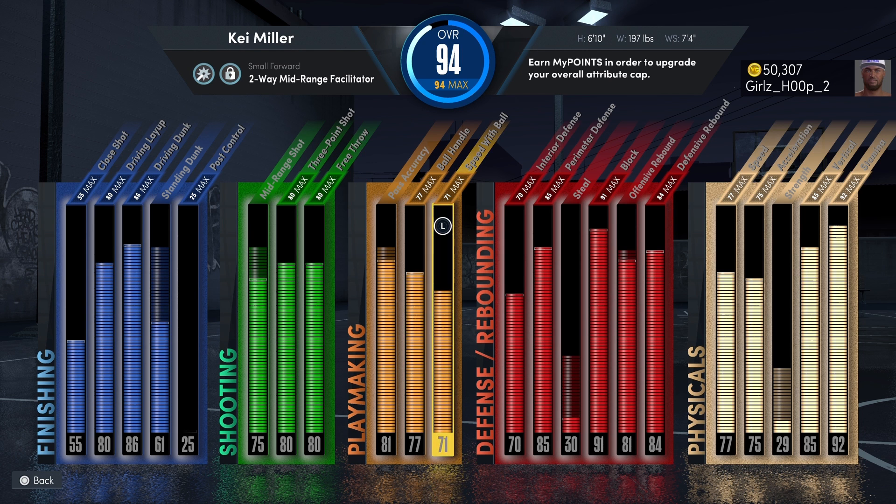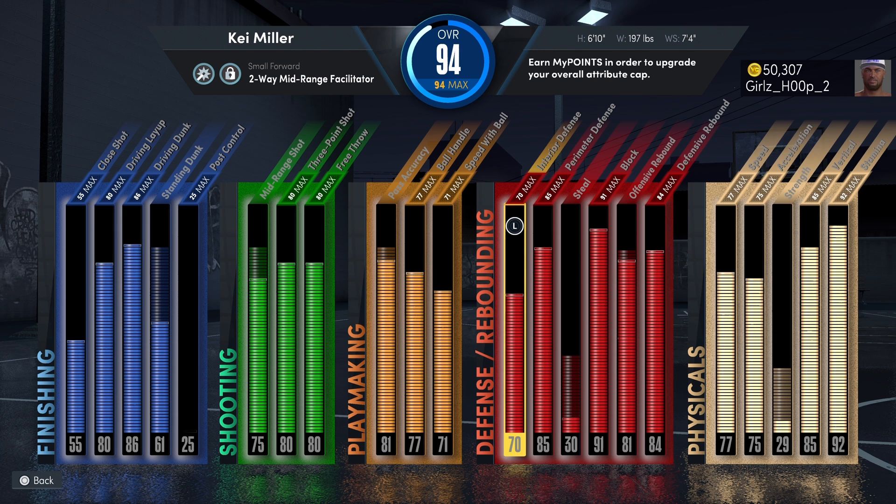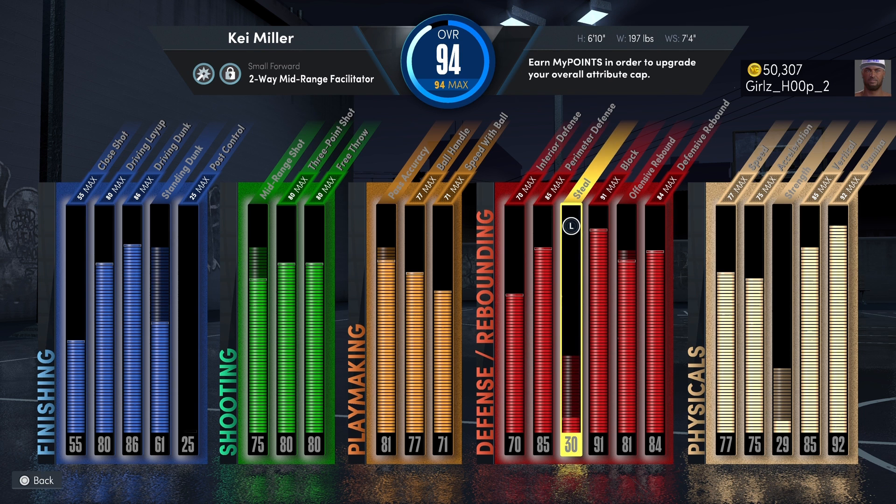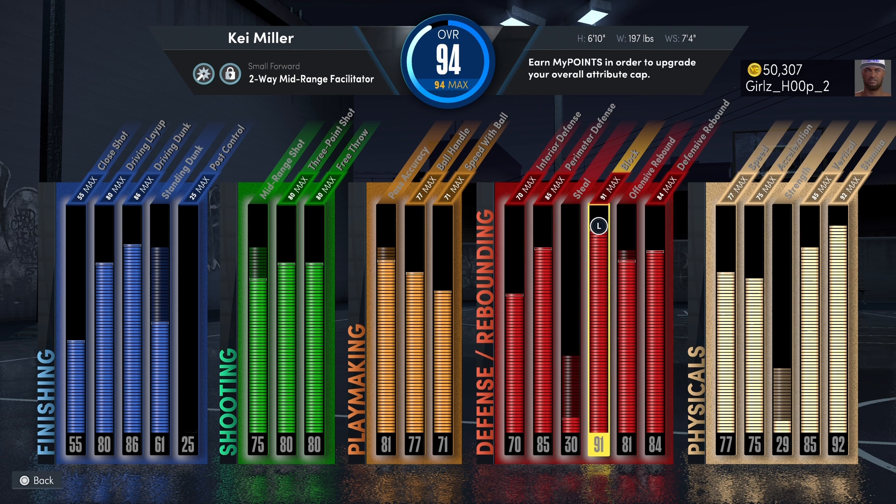Interior D is a 70 because I'm not really down in the paint, but my perimeter D is an 85. This build also gets clamps for takeovers — that's my secondary takeover. My steal is going to be turned up, I believe it goes up to 50. My block is at a 91, and this build gets blocks like nobody's business.